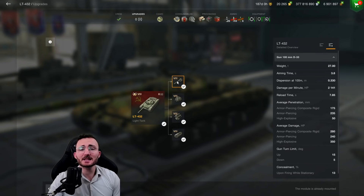Now for the statistics, this tank's gun is quite average, even if it still does the job in my opinion. 3.8 seconds of aim time, which is quite low considering that you're a light tank. 0.33 of gun dispersion, because I'm using equipment that reduces gun dispersion, otherwise it kind of sucks sitting at 0.35. DPM: 2.1k, reload time: 7.8 seconds.